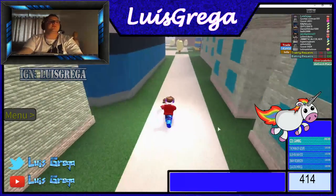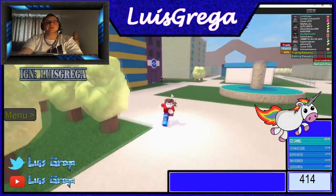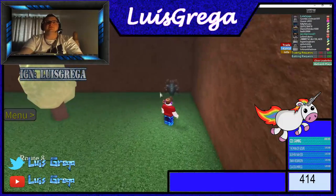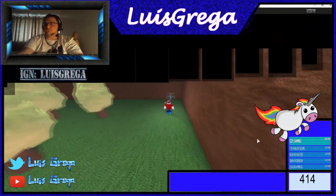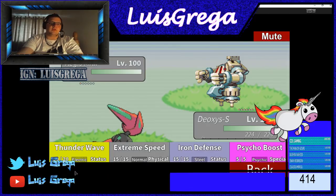Let me show you the easy way now. You go to Celadon, come all around here along Route 8, turn right here, and there's the Aegislash — that's the one you have to fight. Of course, you need to have Thunder Wave. If anyone needs it, just leave a message in the chat and I'll give it to them.